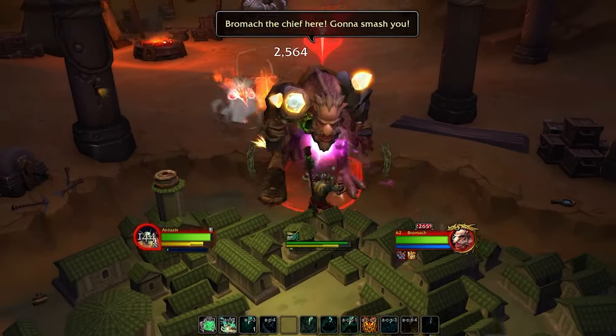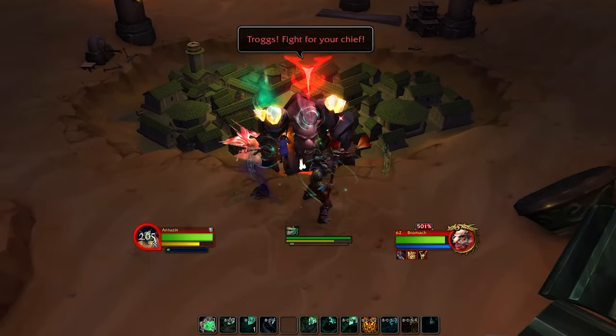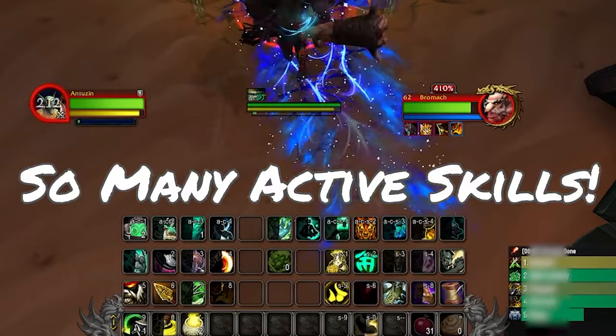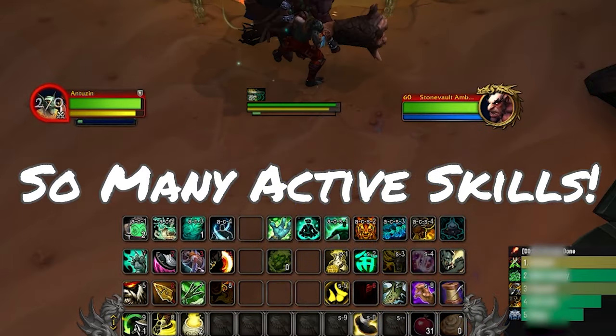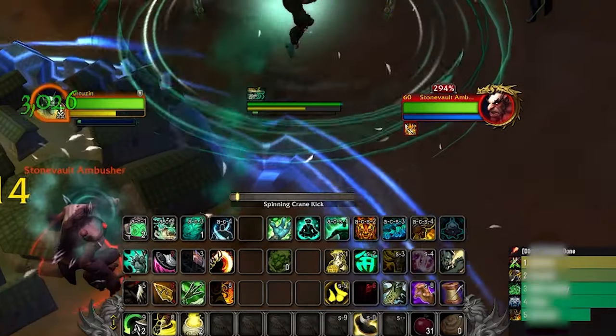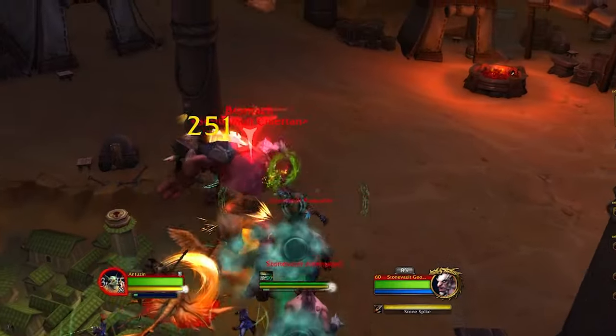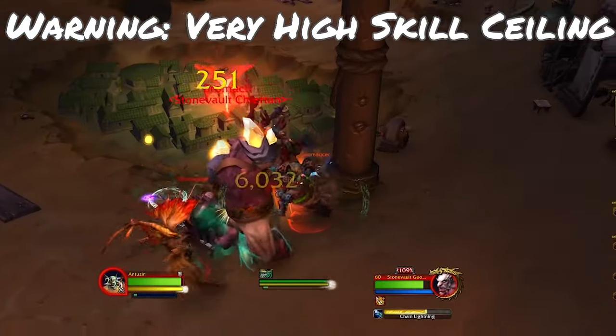The ability to move quickly every 15 seconds is a fantastic mobility skill and it really feels rewarding. Brewmasters have a huge array of skills — they probably have more active abilities than any other tank. So played to perfection, they are very potent, but they're also very hard to play at perfection.